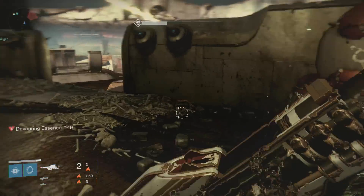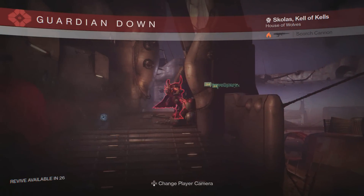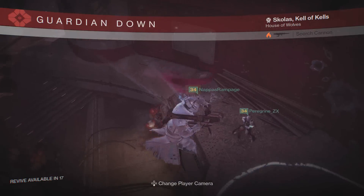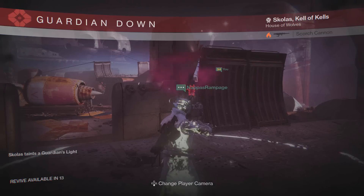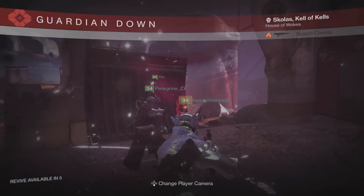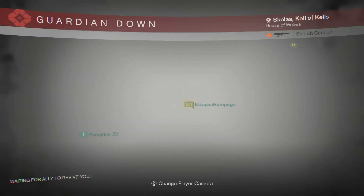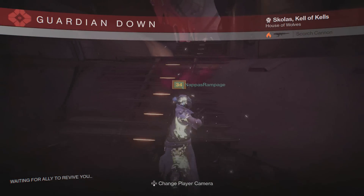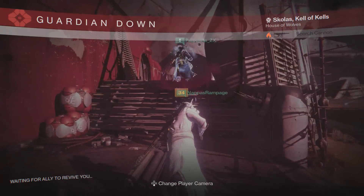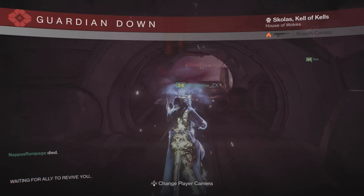At 50 percent health you'll also find the first of two rounds of dismantling mines. If you choose the high DPS route to knock Skolas out quickly, one player - preferably an invisible Hunter - will need to go diffuse these mines while the other two continue DPS and hopefully kill Skolas. The second round of mines occurs at 25 percent health remaining. If you kill him during mine diffusal, the ads will disappear but you still have to finish diffusing the mines. What we did was defuse the first set of mines at 50 percent, went for the kill shot, eliminated him and the ads, then just defused the remaining mines - that's the ideal goal.